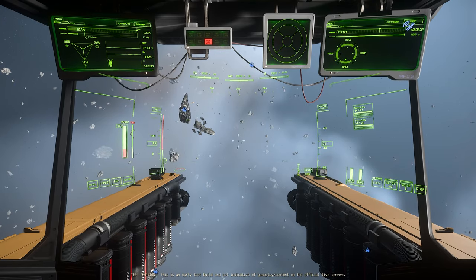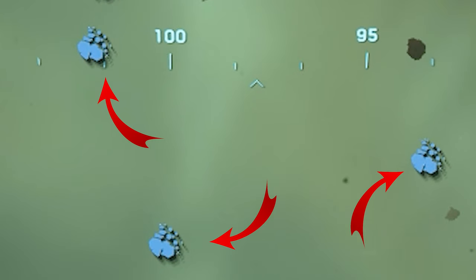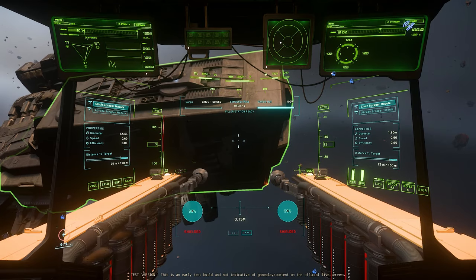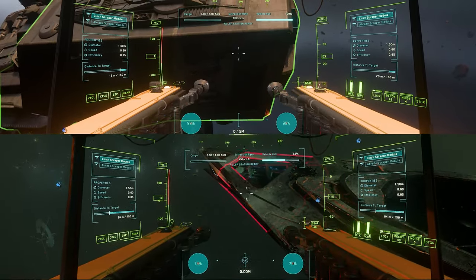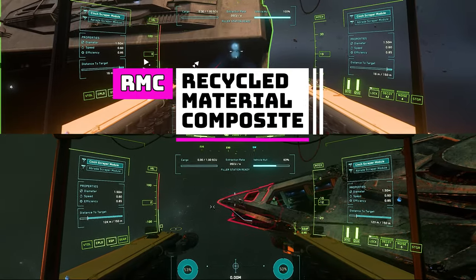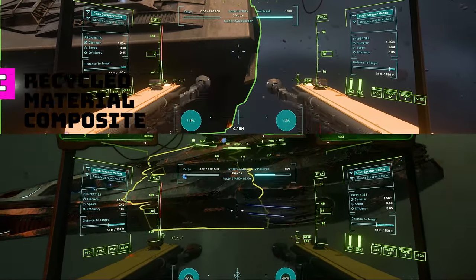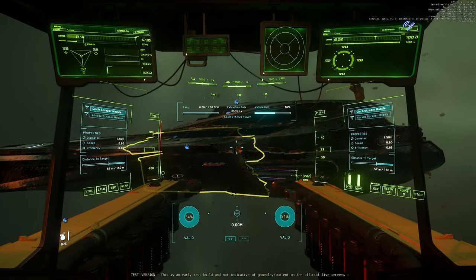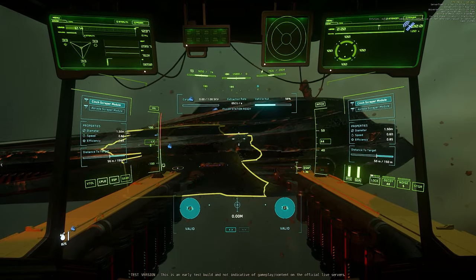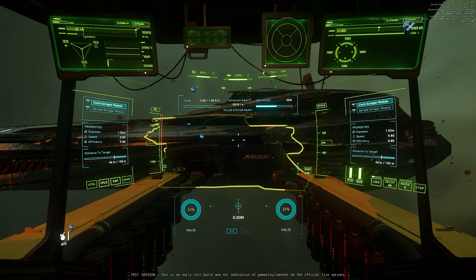You can head out to anywhere populated with asteroids and you'll find salvageable ships by following the salvage icon. When you approach a ship, hit M to go into salvage mode. It'll have sections that are green, yellow, or red. Green sections are in good shape and you can collect recycled material composite — or RMC — fastest from these green sections, and slowest from the beat-up depleted red sections. Derelicts typically have yellow and red sections, so go for the yellow, scrape it all up, then move on to another ship — unless there's no other ships around, which right now in PTU there are plenty.